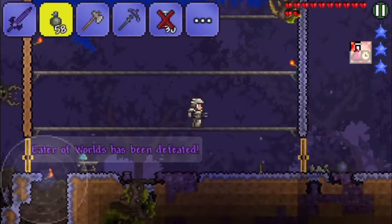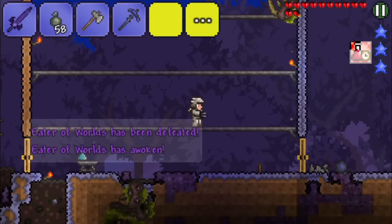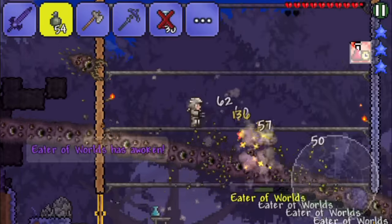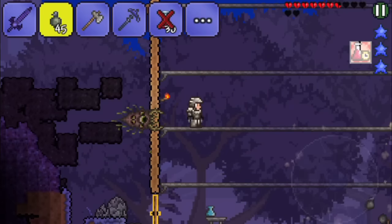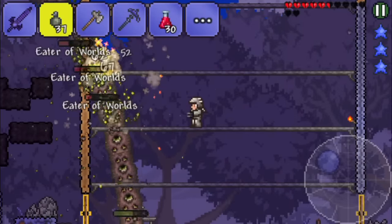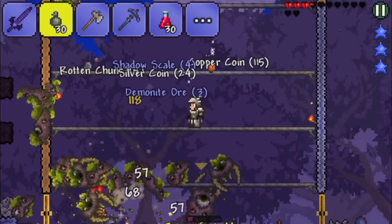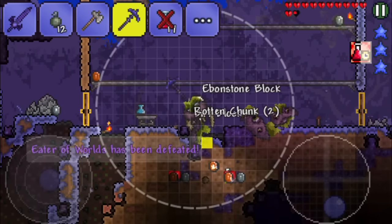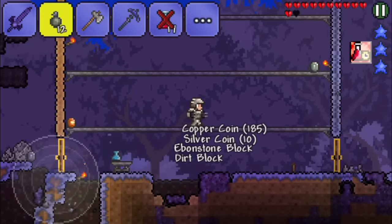There you go — the first one's done and now it's time for three more basically. Let's take the healing potions and wait for this bad guy. Just doing it — just don't die right now. All right, there you go, finished the last one! It's time to get the uncollected loot from the boss. Let's get rid of this last worm.